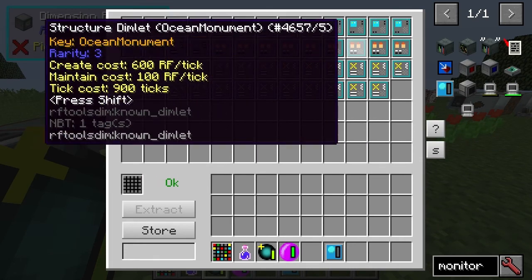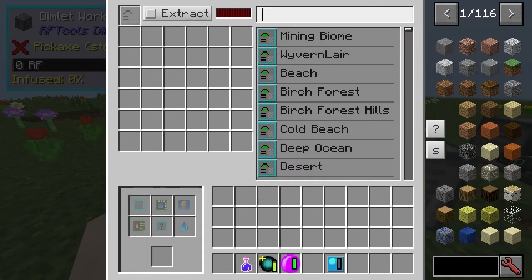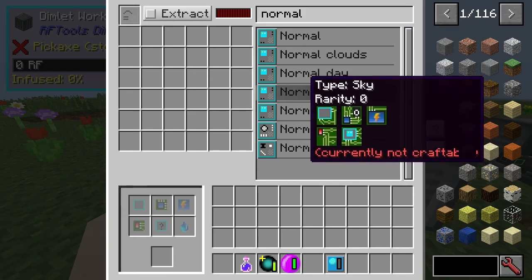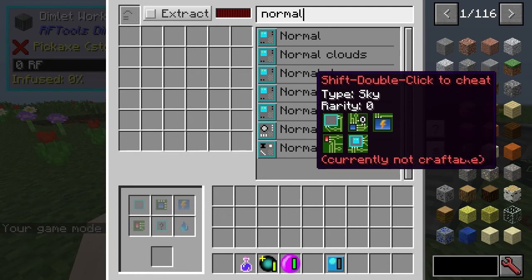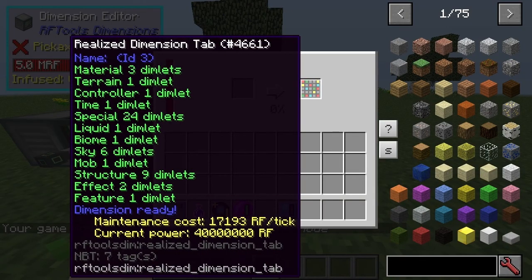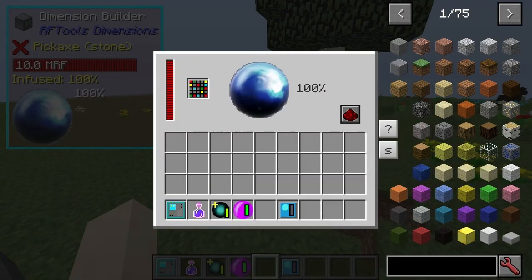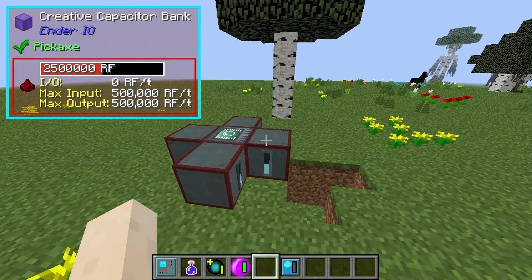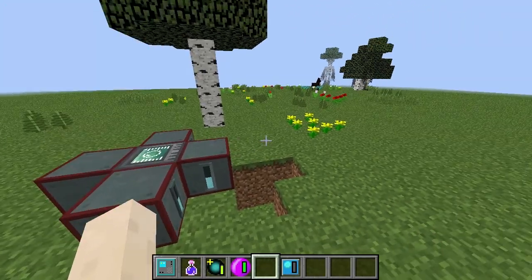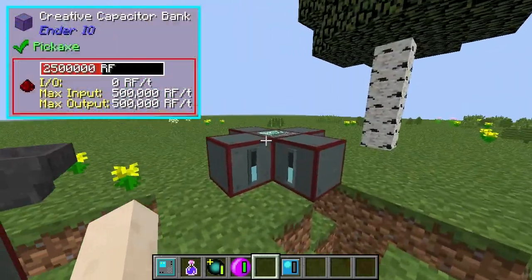So if I had set up the sky dimlets correctly... you know what, I'm actually going to set up the sky dimlets correctly so that this world is exactly how I want it. I'm just going to take a normal fog dimlet. Make sure we're in game mode 1 here. Then we can shift double click to get it, and then I'm going to go over to the dimension editor. This is obviously what's powering it - I increased the output because this block has got an input of 50,000. I increased it to 5 million because some of these very expensive ones do cost that.